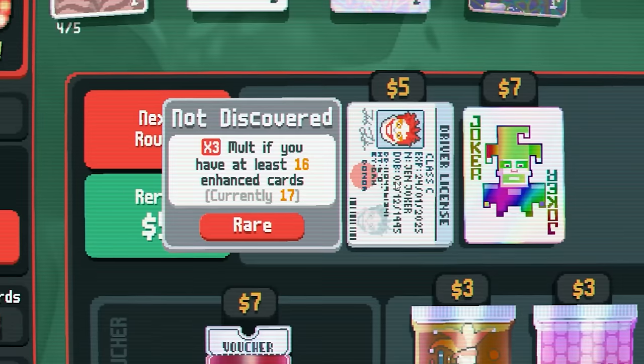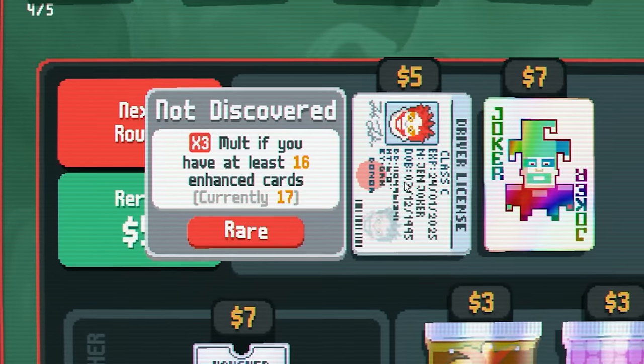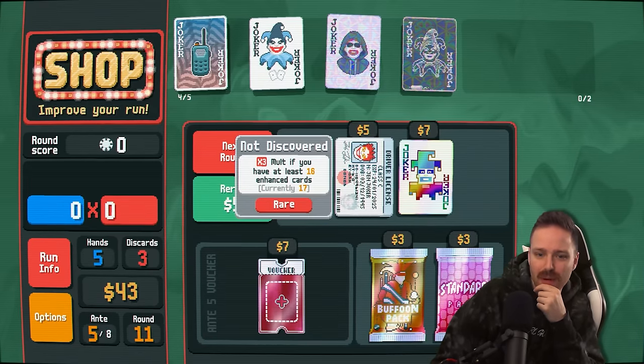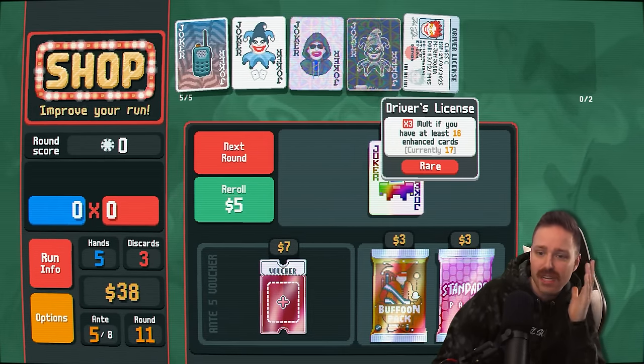What's the driver's license? Times three mult if you have at least 16 enhanced cards, and we have 17. Okay, well that's just a times three mult. Screw the 1.5 times mult — let's go times three mult. Good stuff. Guaranteed times three mult unless we get rid of some of our enhanced cards.